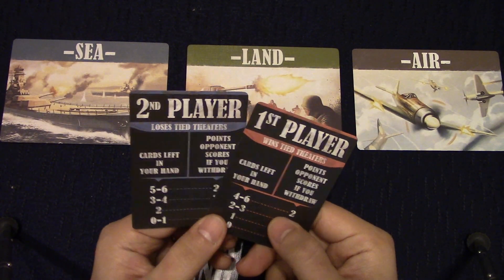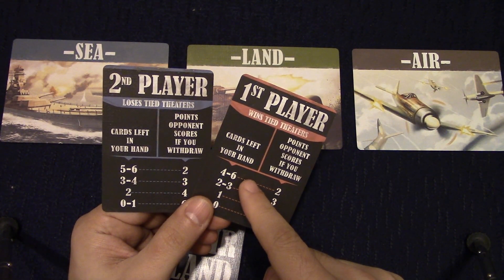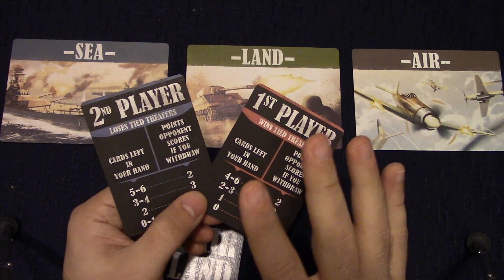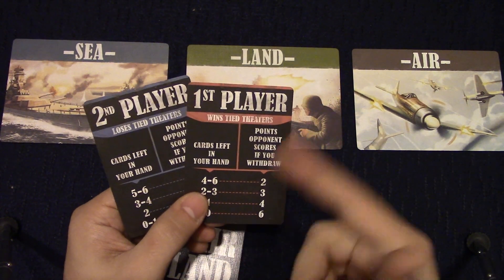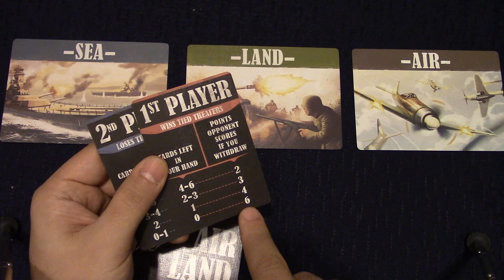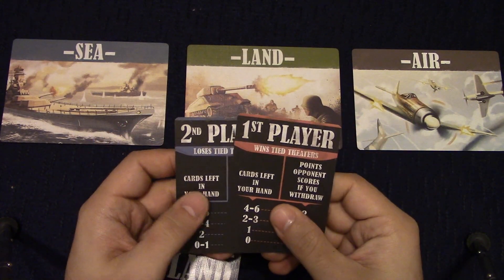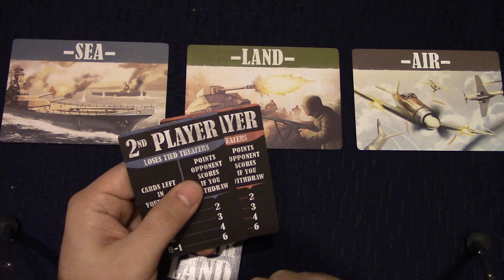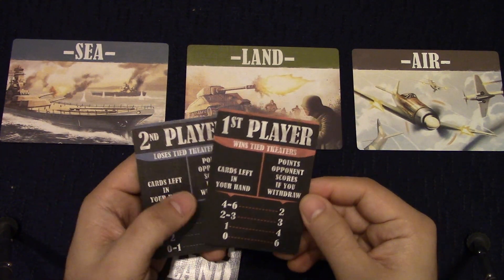One cool aspect of the game is the withdrawal, surrender, or bluff mechanic. The sooner you surrender, the fewer points you give to your opponent. If you really feel like you're going to lose because you drew a lot of cards you disagree with, you can withdraw. Depending on how many cards are left in your hand, that gives your opponent victory points. If you play all the way through and lose, your opponent gets six victory points. This gives you a chance to bail out early — you do give something to the other player, but at least not as much as a full six points.